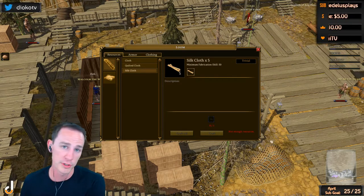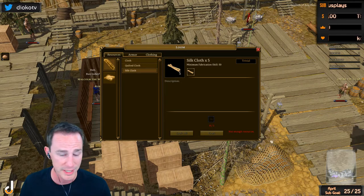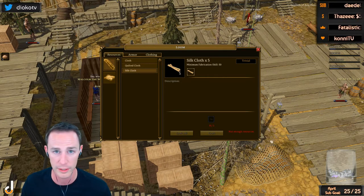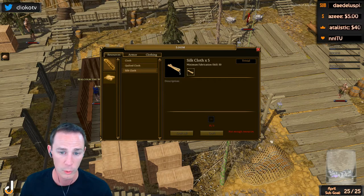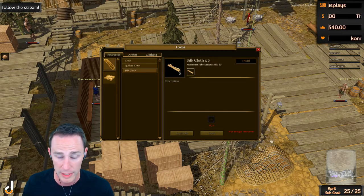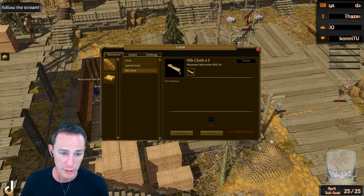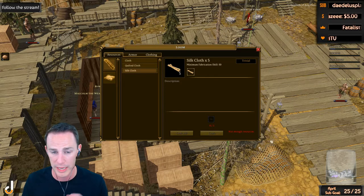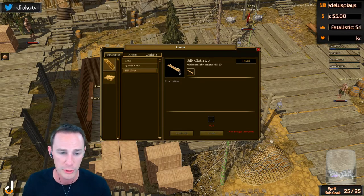For the first 22 skill points, from 0 to 22, you're simply going to make cloth from cotton — you're going to go pick cotton until your hands bleed. Once you run out of cotton, you can use some of that cloth you make and craft tattered shirts, tattered legs, and short sleeve shirts. Those all cost one cloth, so this is the most efficient way to use your resources.